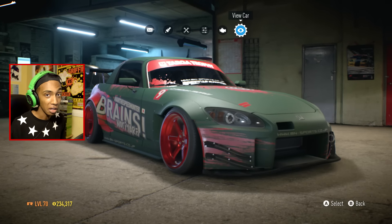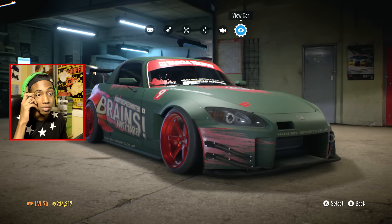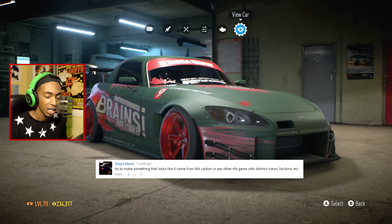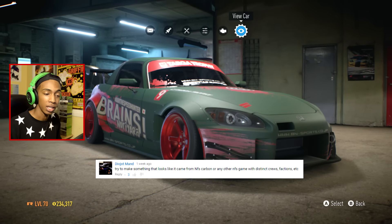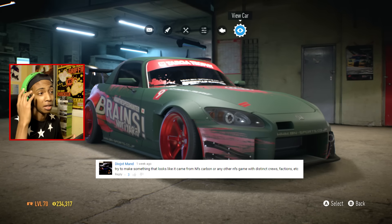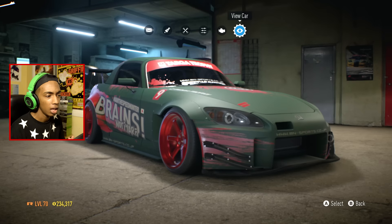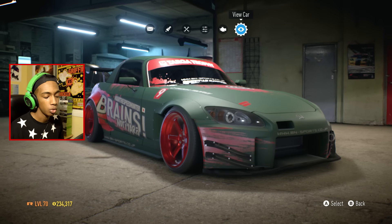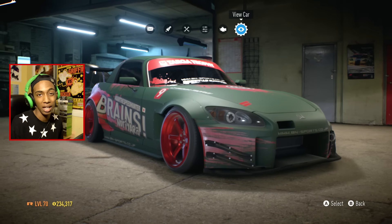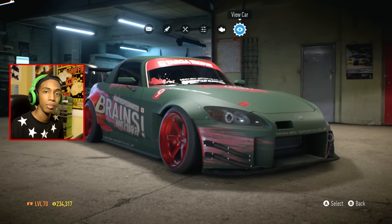The concept I'm going with today is to make a car from Need for Speed Carbon - a car that has the sort of crew aspect that was present in that game. You had things like TFK, Stack Deck, and Scorpio, which was one of the non-main crews. The idea is to make your own crew design that would kind of look like it belongs in Need for Speed Carbon.